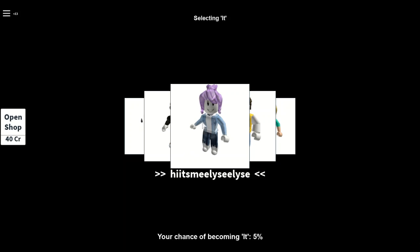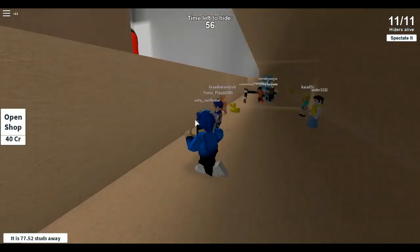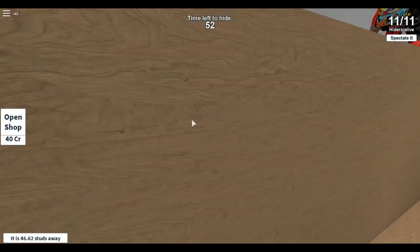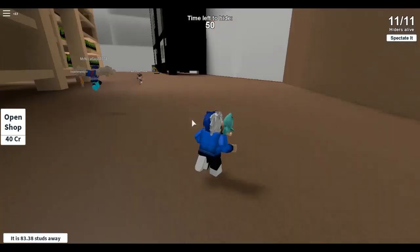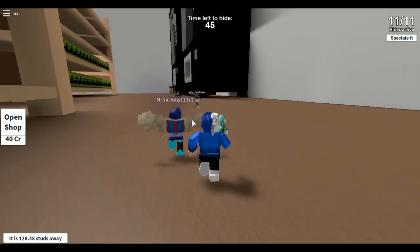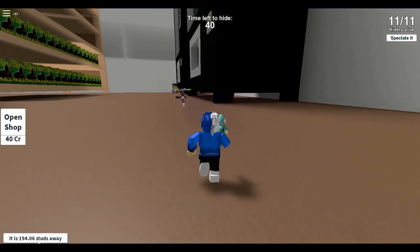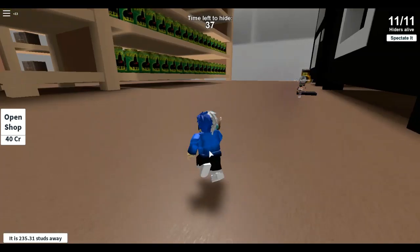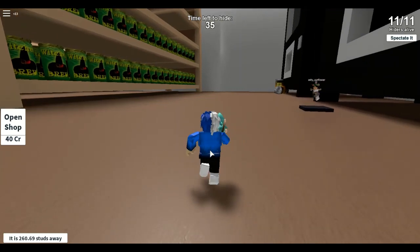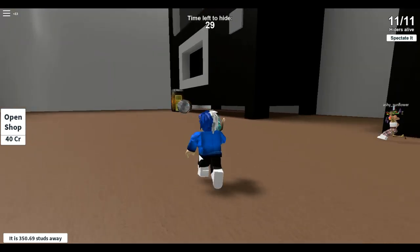Okay so now we're going to be getting started. Down here it says who is 'it' and then a number of studs away, so you want to try to get as much distance between you and the 'it' as possible.